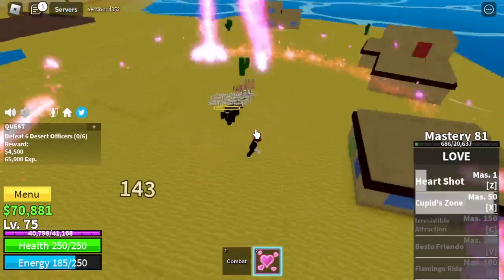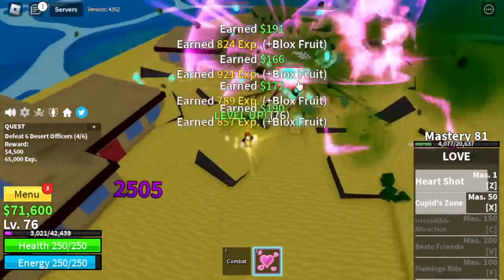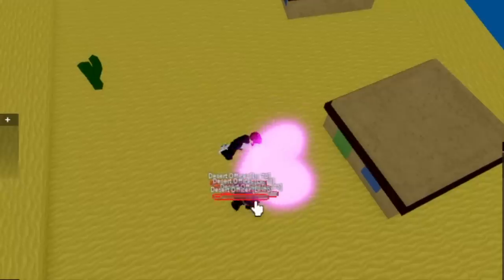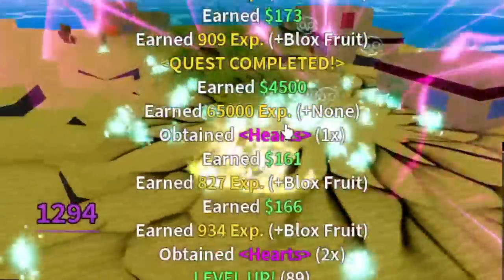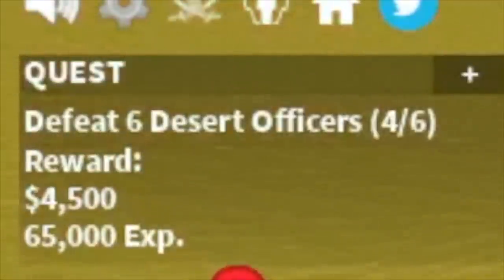After that, we are moving to the Desert Officers. Same strategy: X and Z skill, X and Z skill. Just be patient with the luring part. We're going to leave this area at level 90 — two more mobs and we're off to the next island.